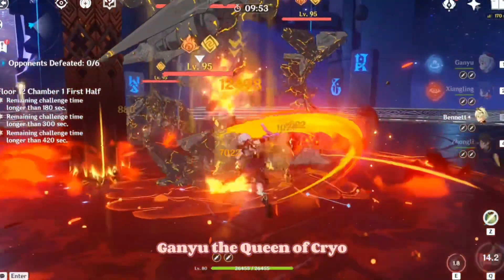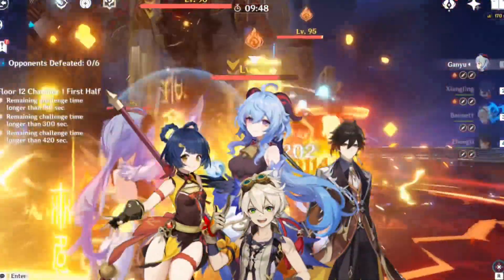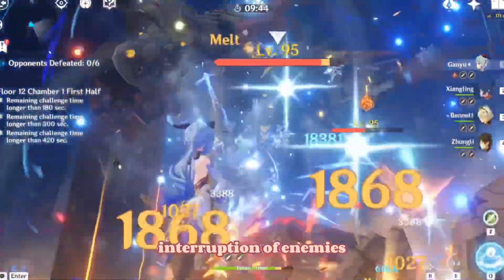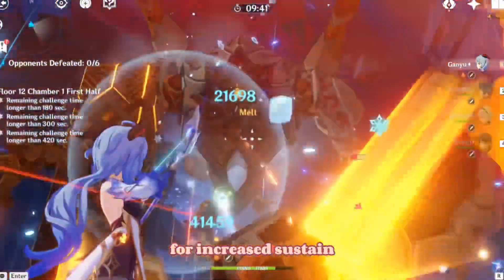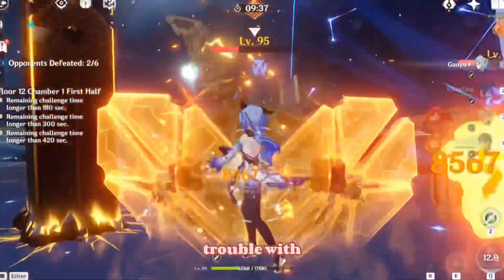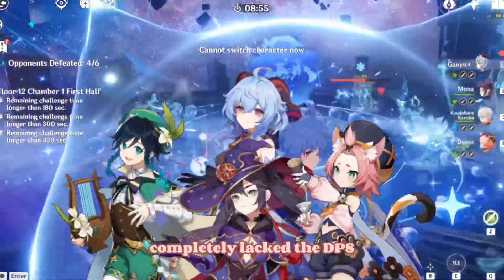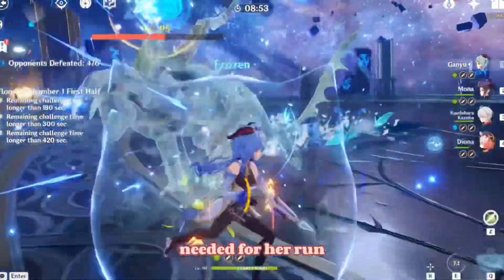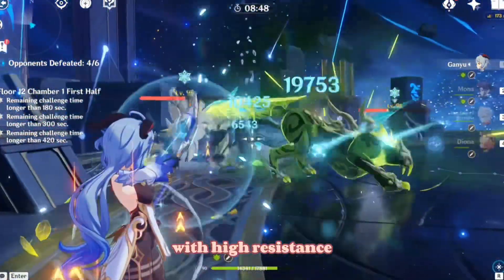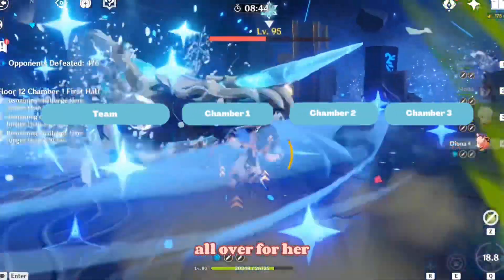Ganyu, the Queen of Cryo, finally lost her edge in this patch. Her ultimate DPS team — Melt-shot Ganyu with Xiangling as the core — couldn't cope well due to constant interruption from enemies. Even swapping Kazuha with Zhongli for increased sustain, the high mobility and agility of the Consecrated Beast gave constant trouble with Ganyu's aim mechanics. Additionally, Ganyu's famous Morgana team completely lacked the DPS needed. She did well against small mobs, but as soon as she was up against bosses with high resistance like the Consecrated Beast and the Triple Maguu Kenki, it was all over for her.